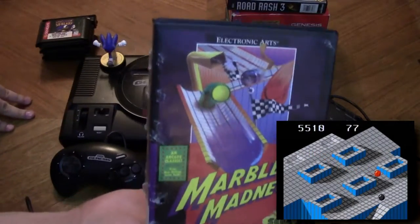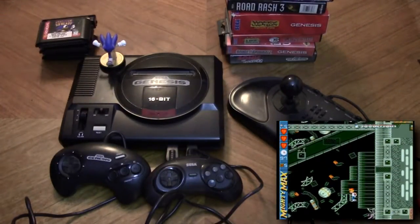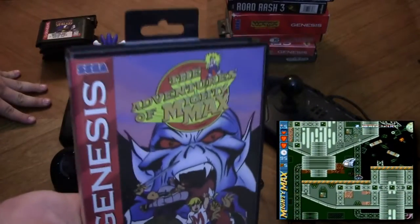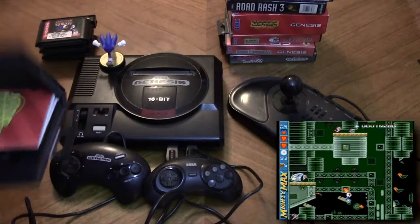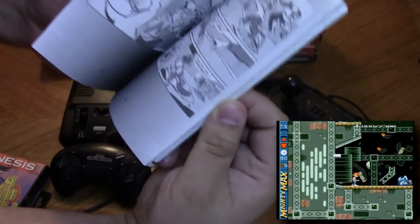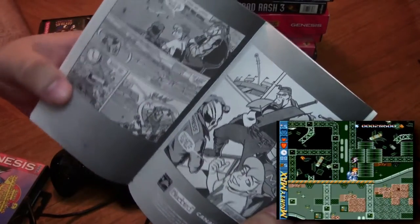There's one I picked up just recently from a going out of business sale — Marble Madness — which I didn't even know they made a Genesis version of. I definitely plan on playing this on the channel sometime soon, so keep an eye out. Another recently purchased game is The Adventures of Mighty Max, voiced by Rob Paulson — well, not voiced by Rob Paulson in the game since there are no voice samples — but it's an interesting action platformer. The copy I have actually has a booklet still in it, and in the back there's a pretty cool comic that leads up to the beginning of the game.